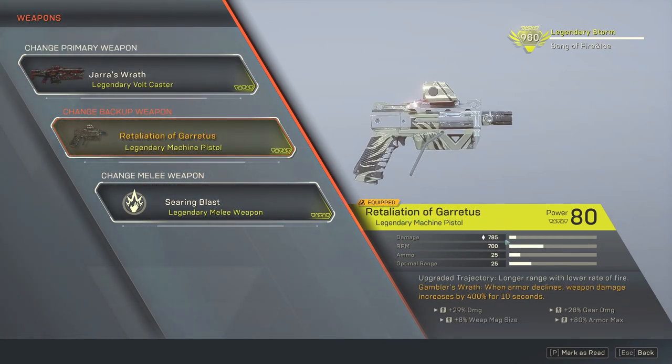Retaliation of Geratus — I really won't be using this weapon at all. It's an upgraded trajectory with long range and low rate of fire. Its Masterwork perk, Gambler's Wrath, increases weapon damage by 400% for 10 seconds when armor declines, but that only applies to this weapon. I'm mostly running it for dual gear damage — 29% damage and 28% gear damage — plus increased mag size and 80% additional armor.